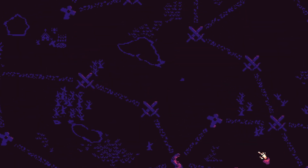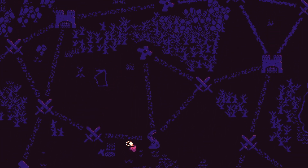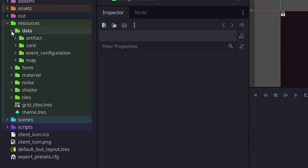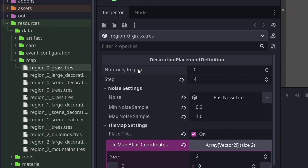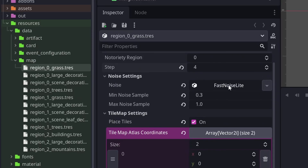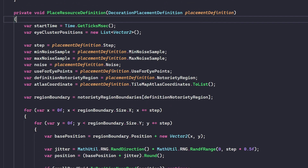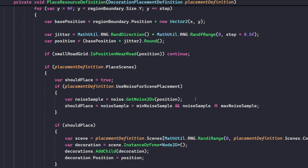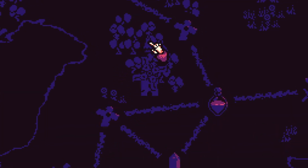Now let's talk about visuals. Every decoration you see on the screen is an individual tile placed on a tile map. Placing them is a multi-step process that starts with a decoration placement definition — a custom resource that defines the noise values and tile indices used for decoration placement. It also includes a step value, which controls how densely packed the decorations are. The system steps through each region's bounding box, sampling noise values at each step. If the noise value falls within the defined range, a tile is placed at the nearest tile map cell. This process produces organic-looking landscapes and supports all kinds of decorations, like this windmill, which is actually a separate scene.